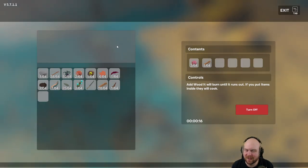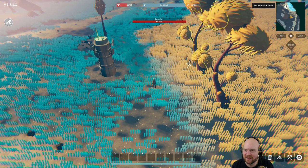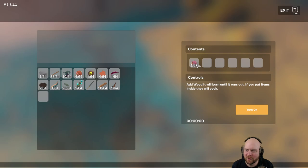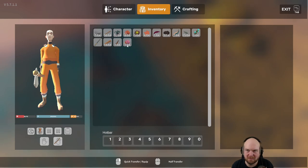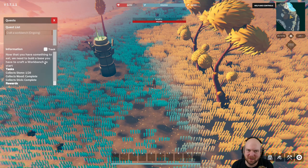Just go ahead and grab that. What is this - it's an alien eye. One wood for every two meats, I'm guessing. What am I supposed to do now? Now that you have something to eat, we have to build a base - you have to craft a workbench to start.